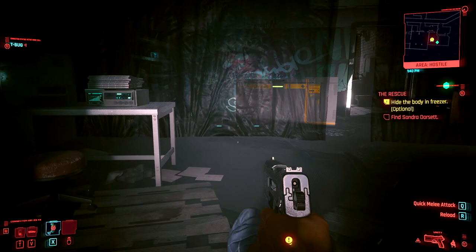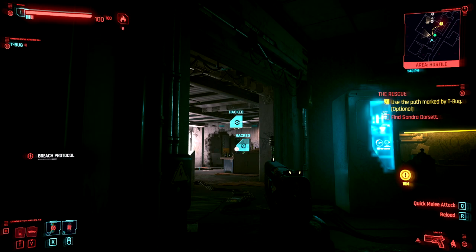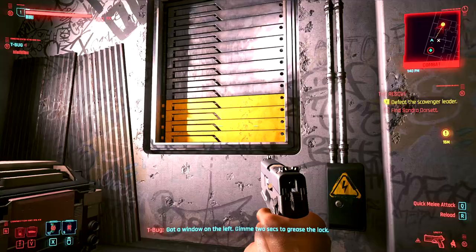Jackie follows your lead, so he'll do the non-lethal route too. Before going into the room with the three targets, use distract enemies on the five objects in the room: two ceiling fans, a radio, a speaker by the window, and a floodlight in the next room. You can do this from cover. This is going to level up your breach protocol. Do this on vending machines whenever you can in the early game to quickly max out breach protocol.